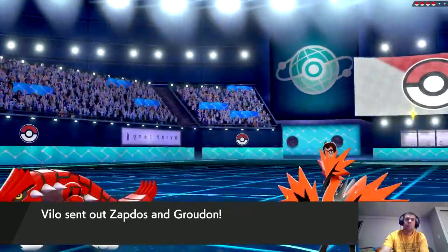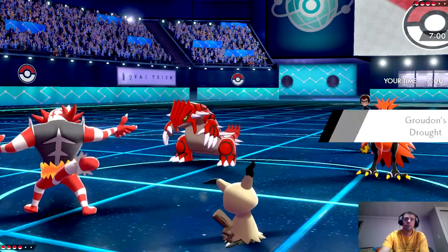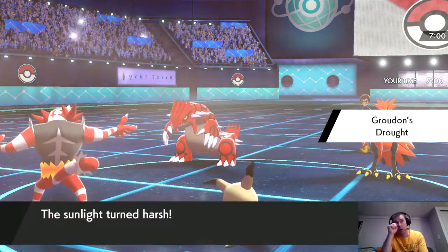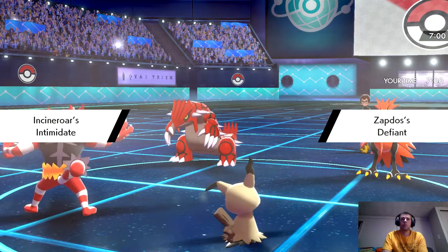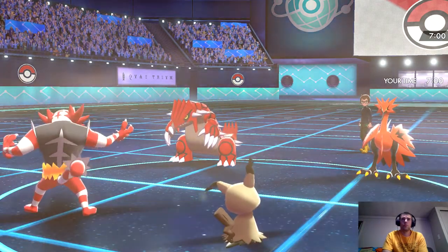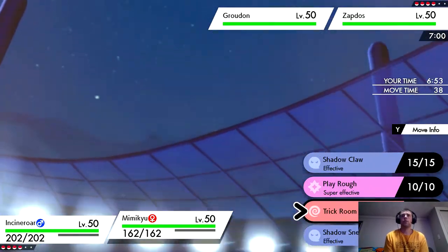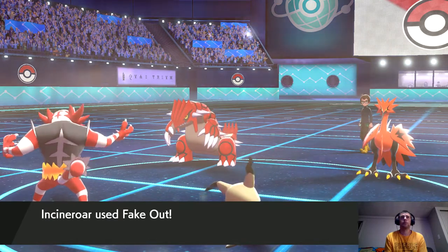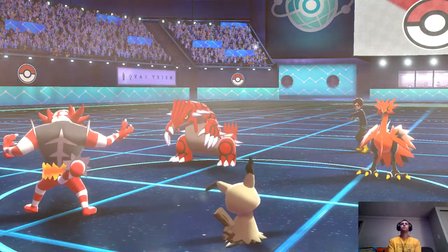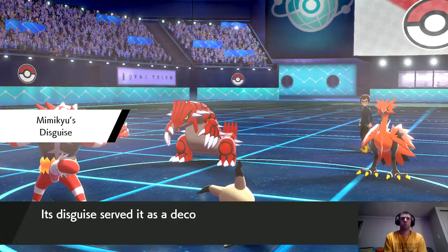That's not what I was expecting him to go with, but that works for me. I'm going to Fake Out the Groudon and use Trick Room with Mimikyu. He's got Quick Guard — that's fine, I'm still going to get up my Trick Room, but he's probably going to knock out my Incineroar. Incineroar survives though — I'll take that first turn.